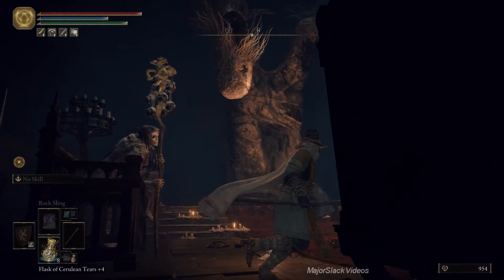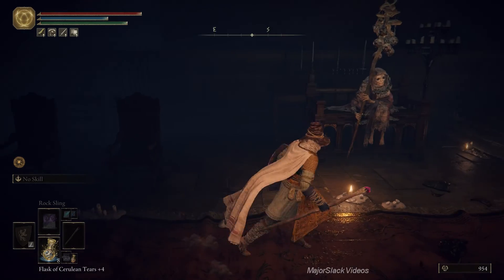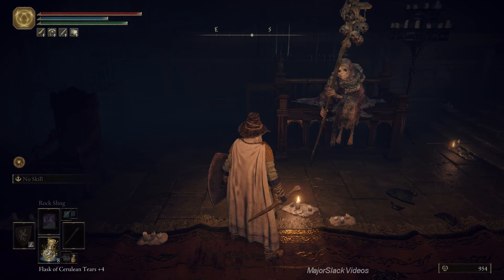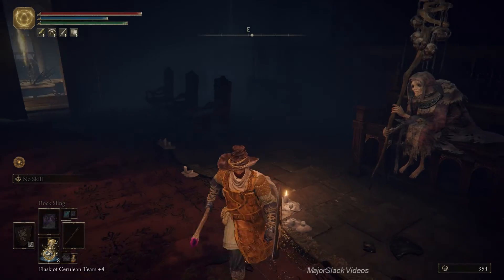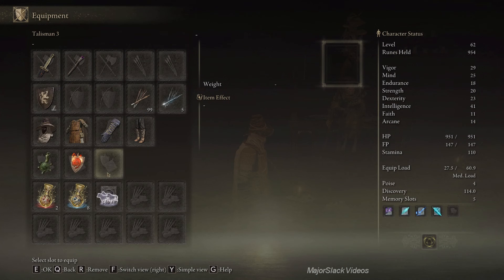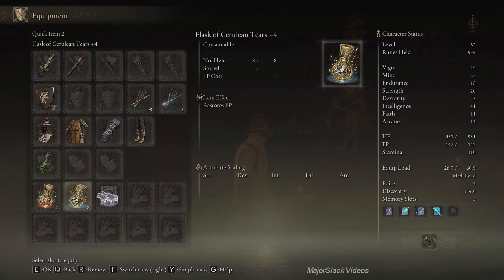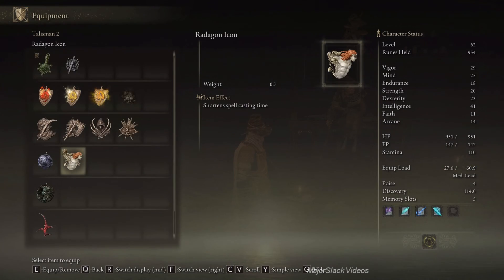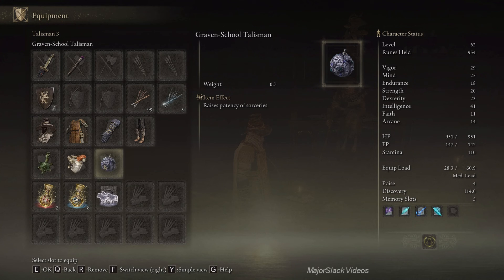I'll fix the camera off camera - I found some spare keys I could use so I can actually turn the camera while talking to an NPC. What the Two Fingers just gave us was the Talisman Pouch - we now have three talisman slots. For what's coming up next, I recommend the Green Turtle, the Radagon Icon, and the Graven School talisman. Done and done.